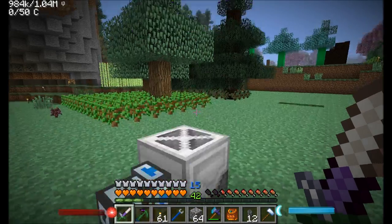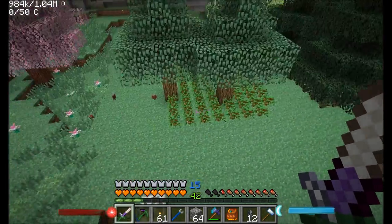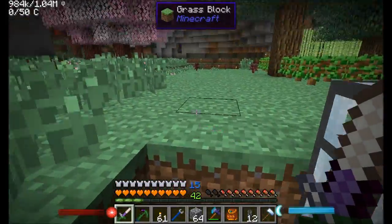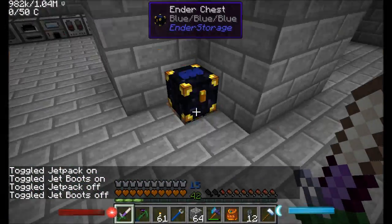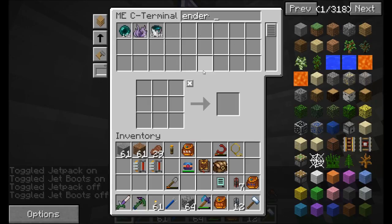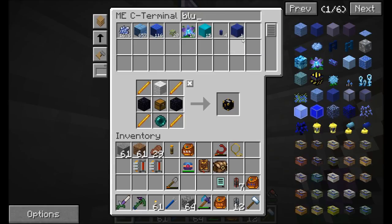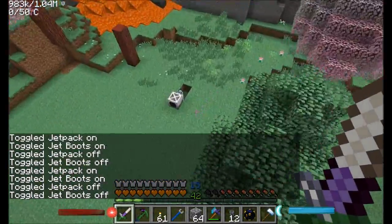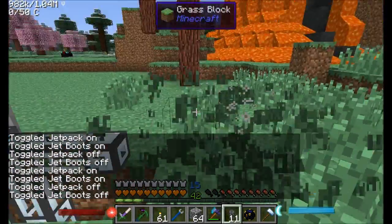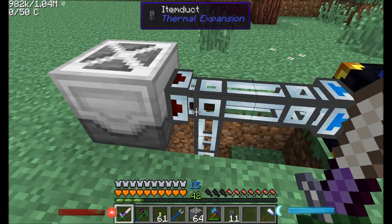This guy is ready to go. He basically has power, but we need to specify somewhere for him to put his junk. I'm thinking I might want to go with an ender chest — blue, blue, blue. That might be good. Do I have any blue wool by chance? I do have blue wool — look at me, all prepared. So then it's just a matter of setting this guy to output mode and items should flow. All the wood is going to get stuck in here.